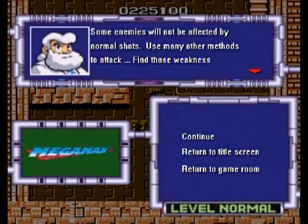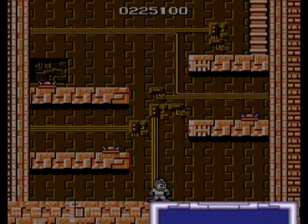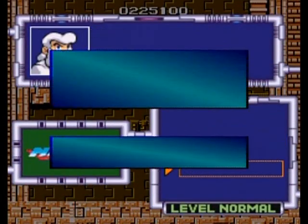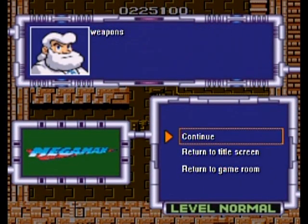As I said before, it probably would have been easier to use the rolling cutter. I wanna just show something here — some enemies will not be affected by normal shots. There's another message to attack: find those weaknesses.